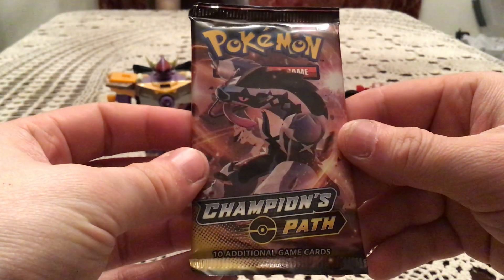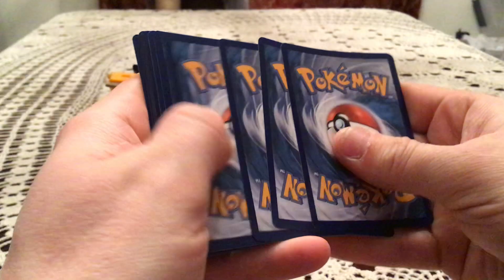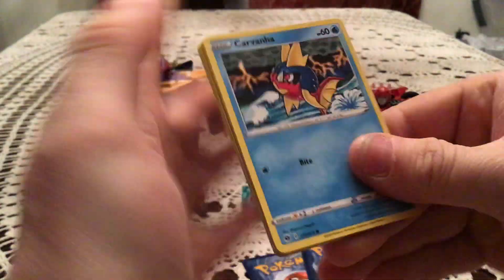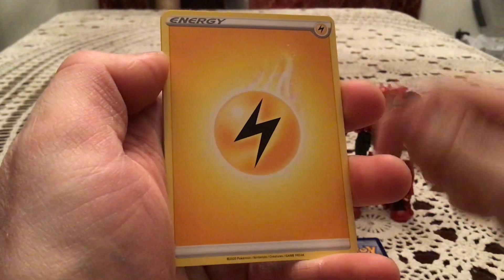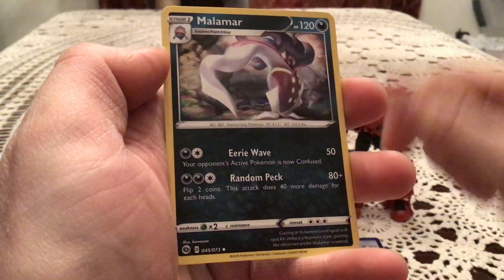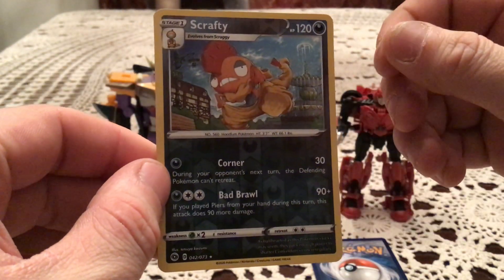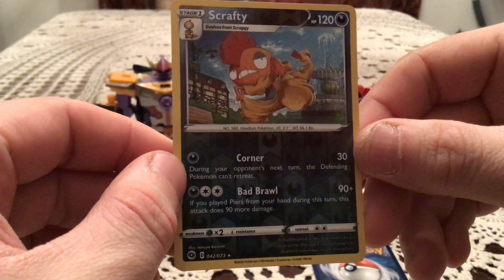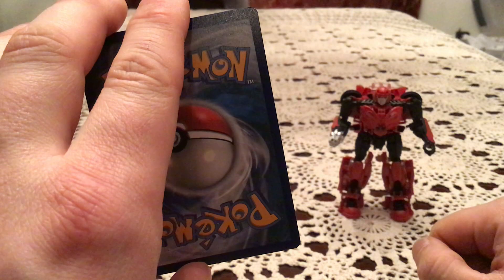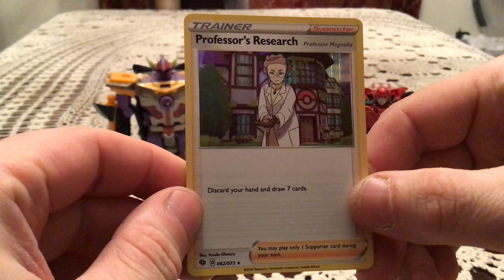And speaking of Galarian Obstagoon, we got him on this final pack as well. One more code — there you go. We have a Carvanha, Potion, Vulpix, Machop, Rolly Golly, Machoke, Piers, and Malamar. Final reverse: Scrafty — I thought it was on the list, but I need Scraggy, not Scrafty, so duplicate there. But the final rare: Professor's Research, Professor Magnolia Edition — hollow rare.